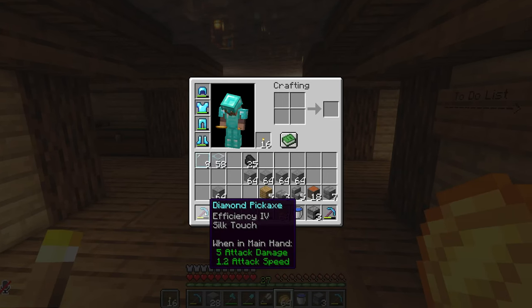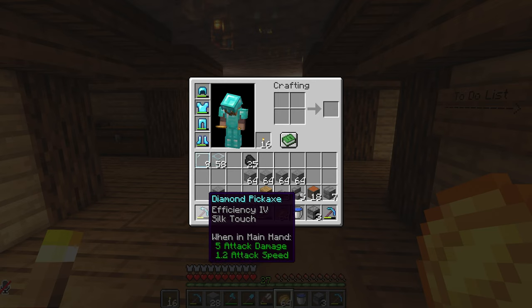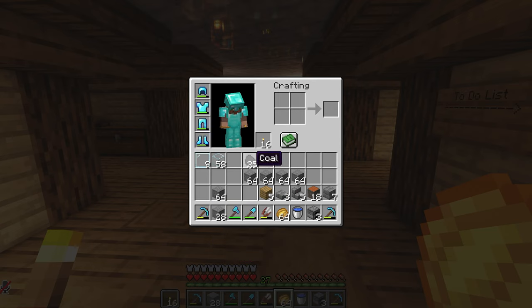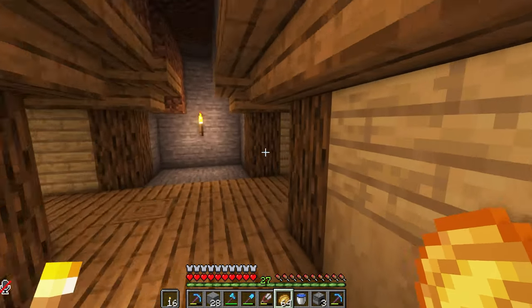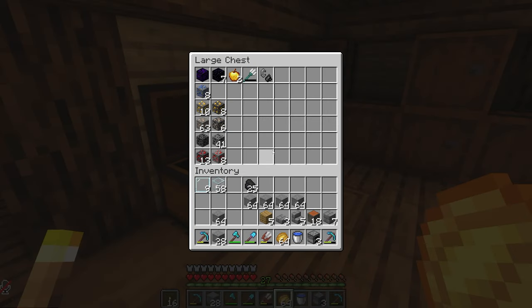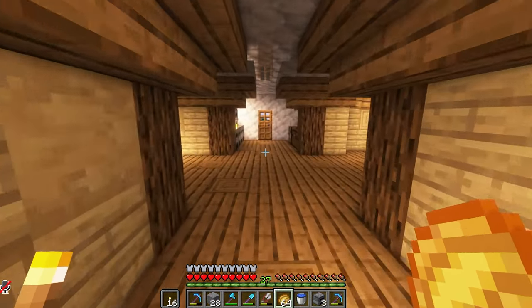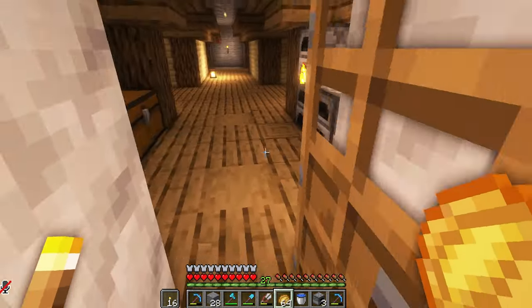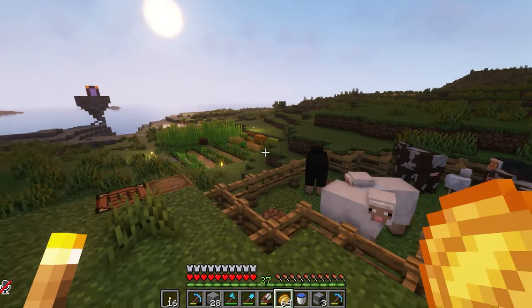I re-enchanted a new diamond pickaxe and got Silk Touch. I already went mining and got a ton of stone because our next project is a savannah starter house made primarily out of acacia. I love Silk Touch - this would have been so much more inventory space had I not had it. It's got to be one of the best enchantments out there for sure.